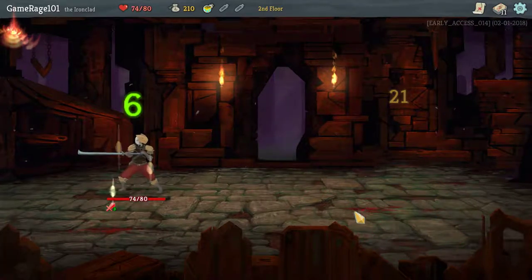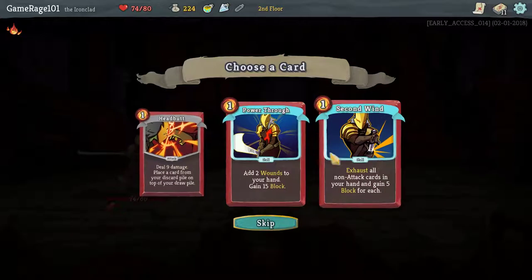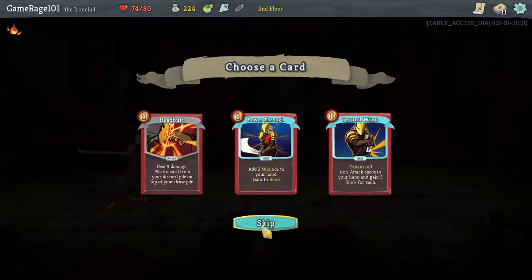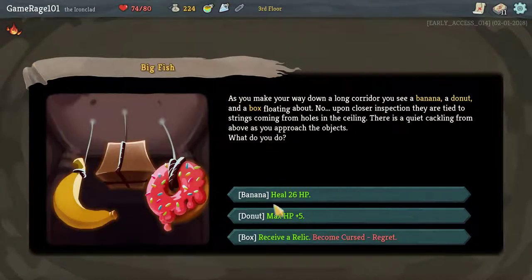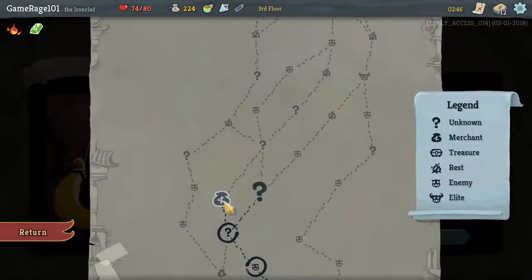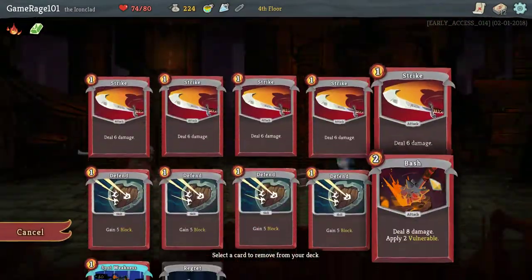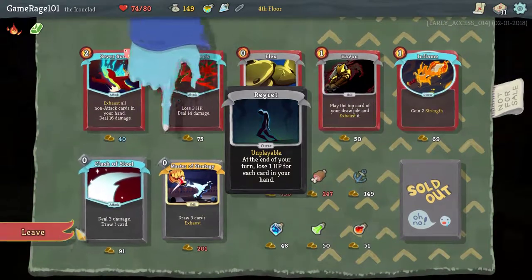That was a horrible misplay right at the start, but none of these cards really fit what I'm going for, so we're going to opt to skip. I'm going to take the Relic because we're about to hit a shop. Aura Talcum is really good, and we're going to remove it right away because that's a horrible curse to have.